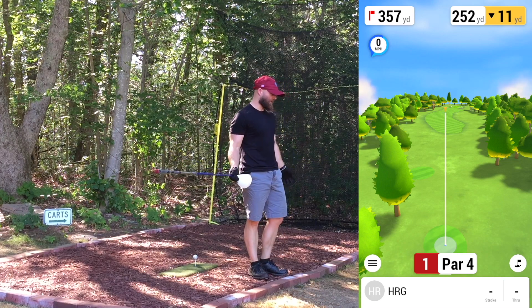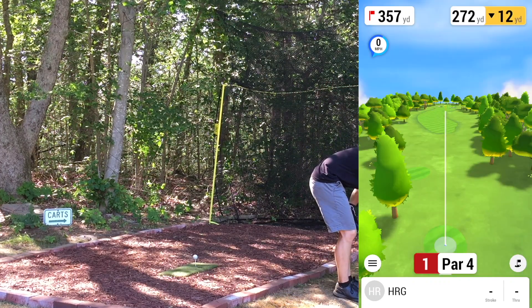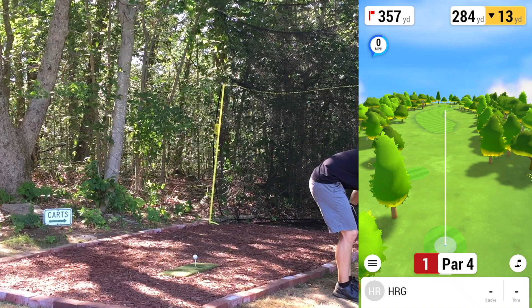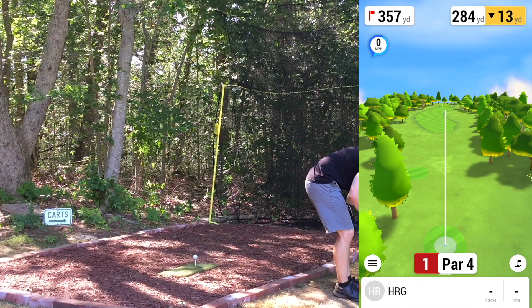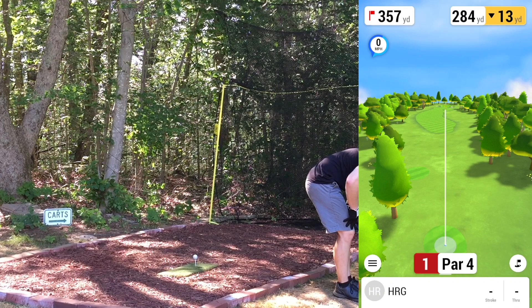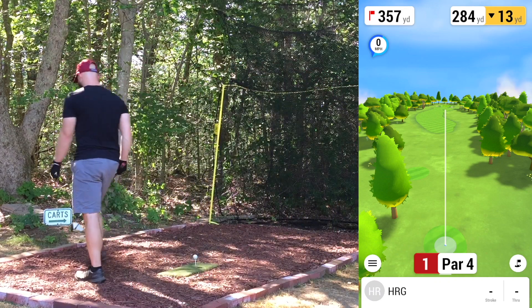We're going to give it a go. Frankston in Australia, first hole par four — looks like a slight dogleg right. We're hitting down so we must be up slightly on a hill. Playing from the back tees like always, we've got 357. Going to aim up towards the right, hopefully have a little draw on the driver back towards the fairway and see if we can start off with a decent drive here.